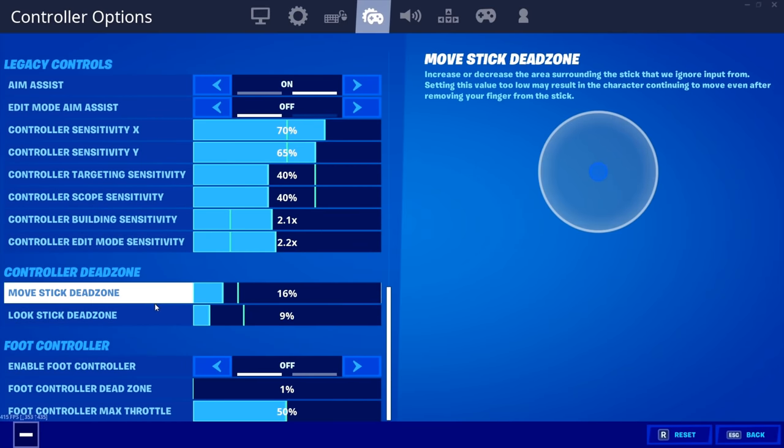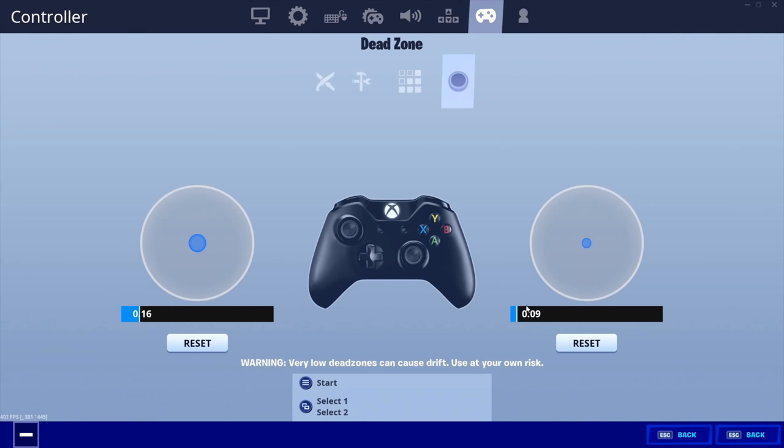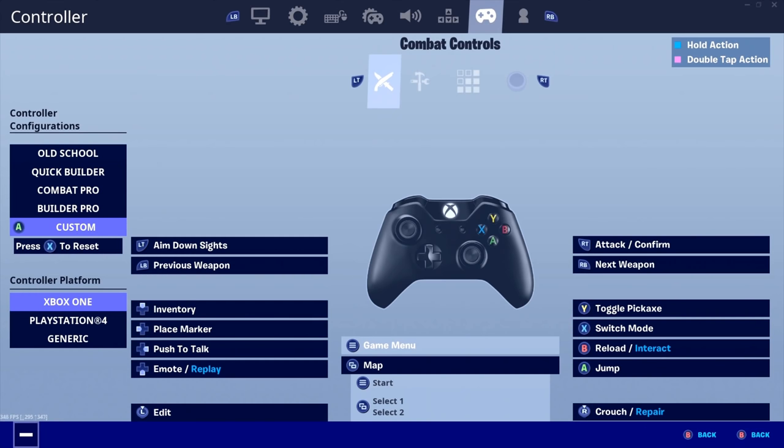For my dead zones, I use 16 and 9 — so that would be 0.16 and 0.09 in-game. Then for my binds, I use custom binds and left stick to edit. I switch mode with X because I play claw, but I also play with paddles on an elite controller. I use my left paddle for jump, which is A.